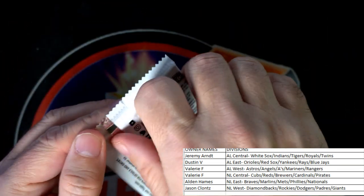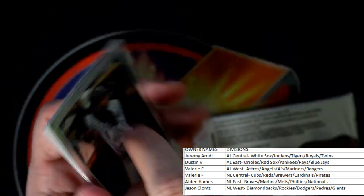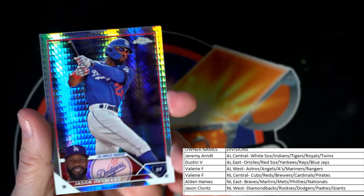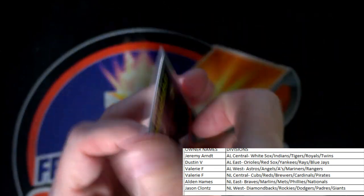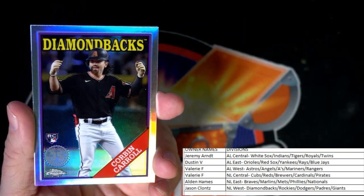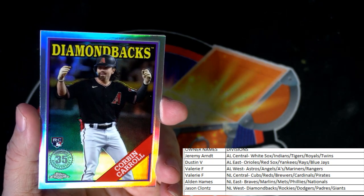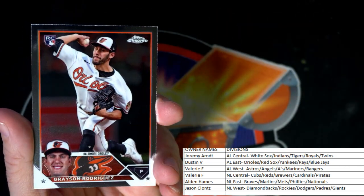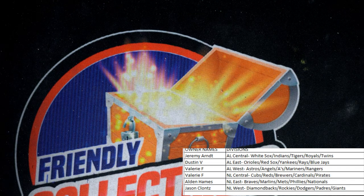Last pack in the break — what do we got? Elvis Andrus for the White Sox. Jason Heyward, Dodgers, nice parallel. And there we go — first Diamondbacks card in the break: Corbin Carroll rookie, 35th anniversary stamped, Arizona Diamondbacks — Jason C, coming out to you! That's a great one. And the last card in the box: Grayson Rodriguez rookie card going out to Dustin for the Orioles.